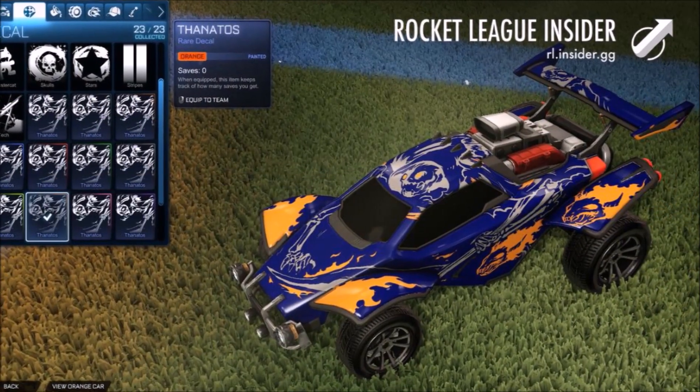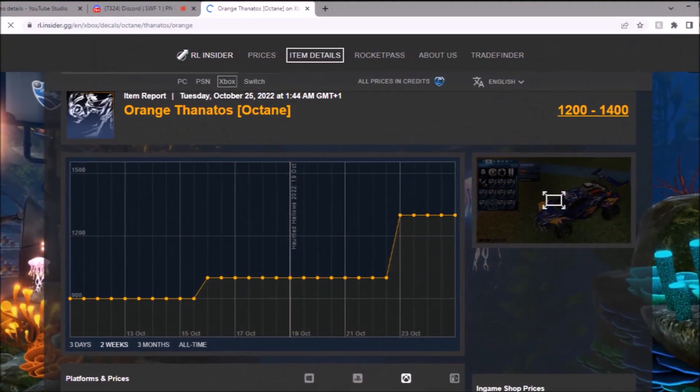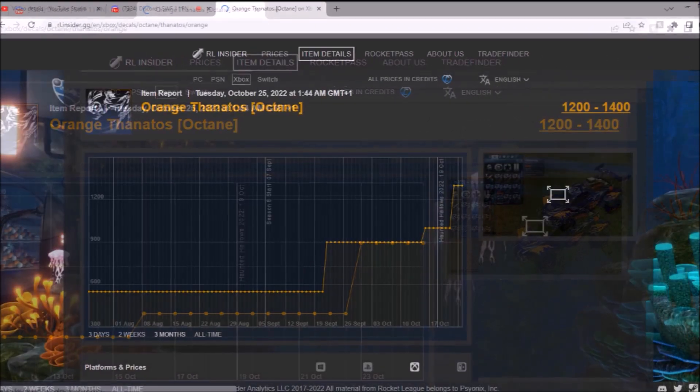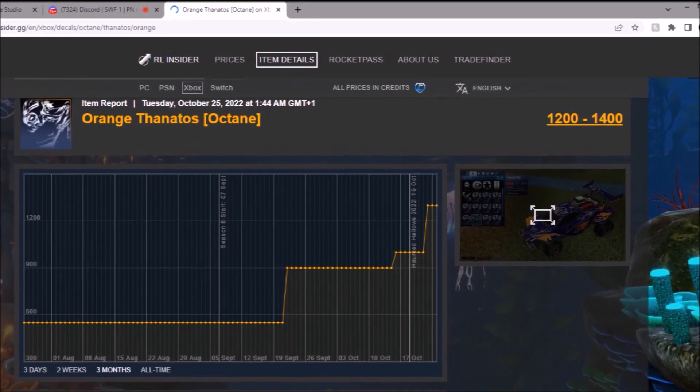You've got Orange — it actually does look quite good. I don't know what it is, maybe it matches with Alpha stuff a little bit better. That's going to be 1.2 to 1.4k as well — not a clue why that's worth more. Full-time graph — a massive jump, and then another massive jump recently with the update. Can't complain.